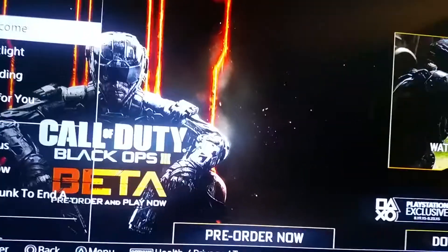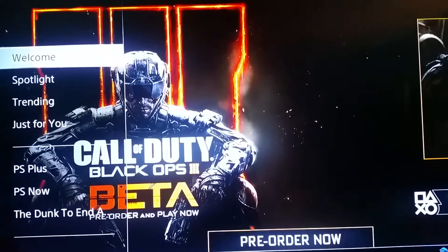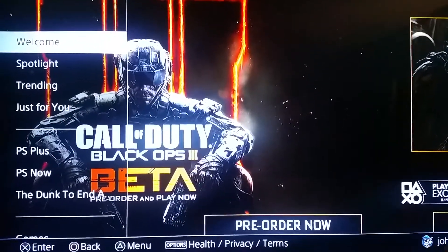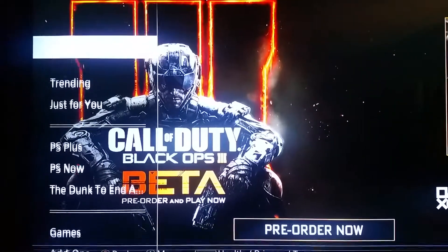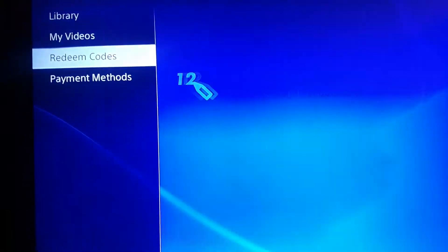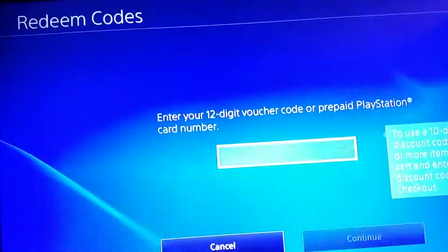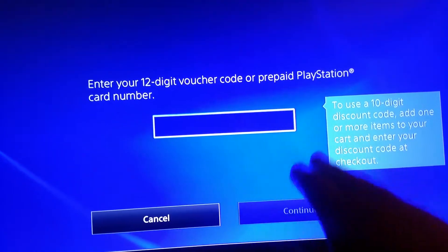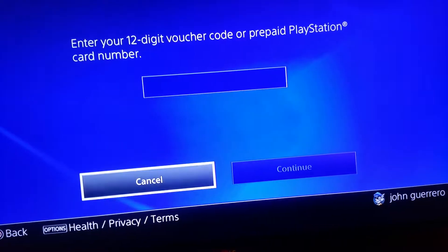Whoever got the beta from me, thanks for watching my previous video. If not, you may have it because you pre-ordered it. To redeem it, go all the way down to your PlayStation Store, go to redeem code — just like you would for a PlayStation card or whatever — put the code in, it'll give you a confirmation, press continue.